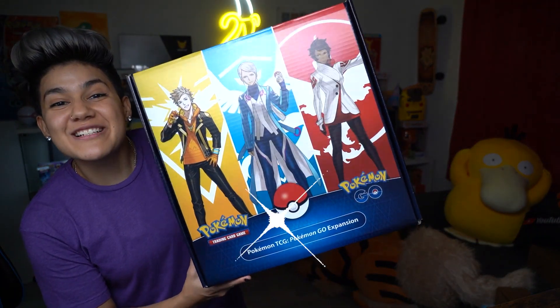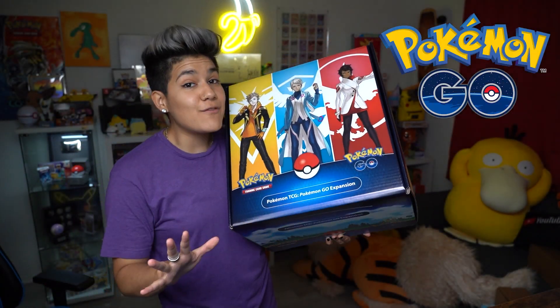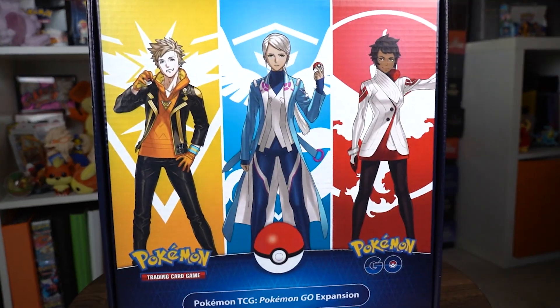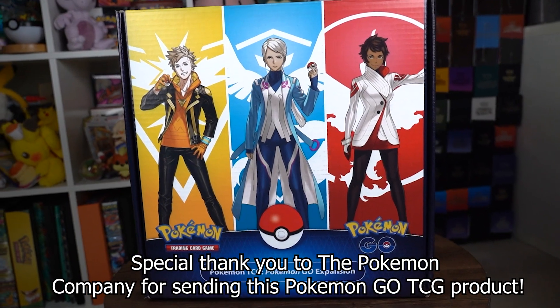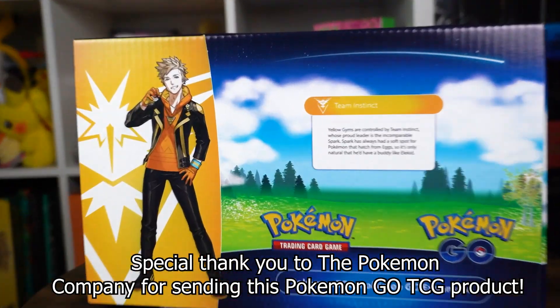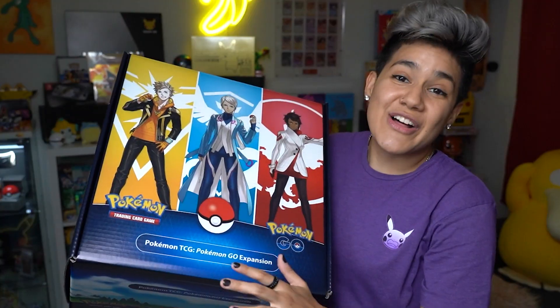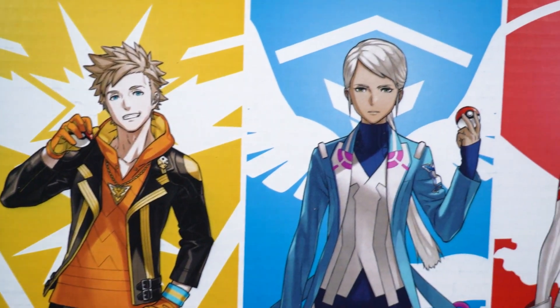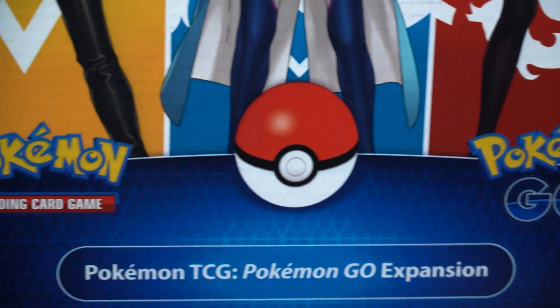Today we are unboxing a very special Pokemon Go item that you cannot find in stores. This is a special Pokemon Go box that the Pokemon Company sent to us. It's completely decked out with Pokemon Go lore, with Pokemon info. It's got all three of the leaders here — Spark, Blanche, and Candela. The box design is so sharp and obviously extremely Pokemon Go-esque.